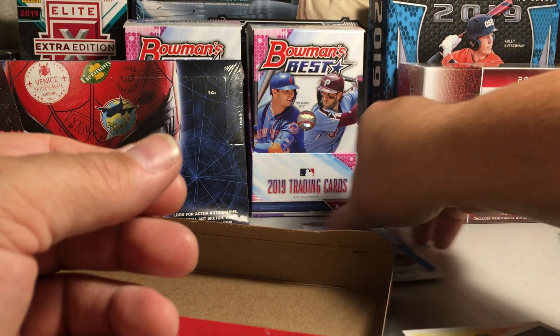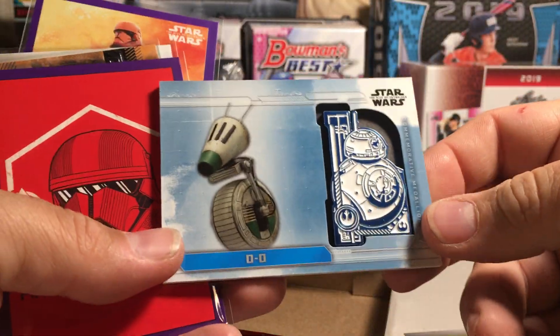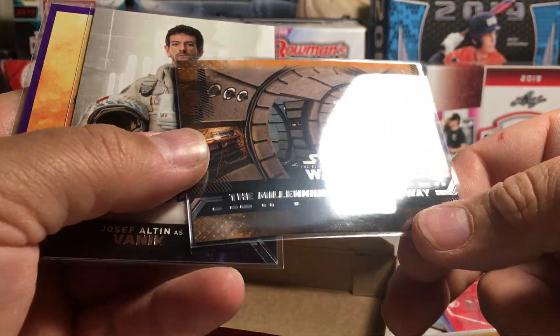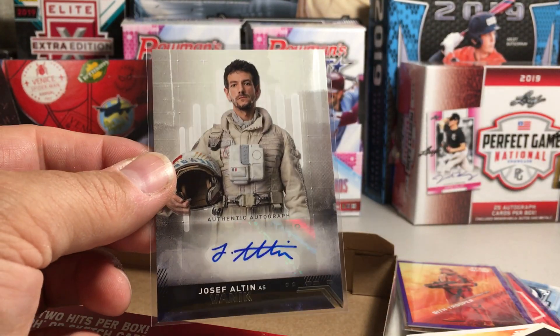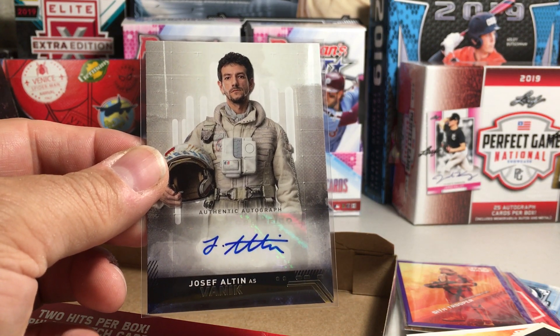Alright, not the greatest box. Got a Dio medallion, a Purple Power of the Dark Side insert, an orange Millennium Falcon, Purple Sith Trooper, and Joseph Alton as Vanek. Stay tuned for more videos.